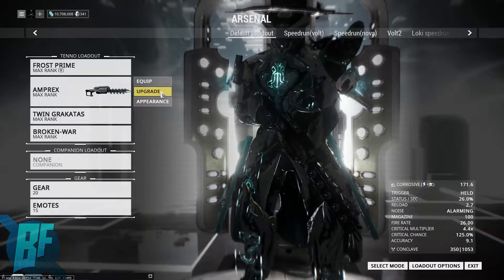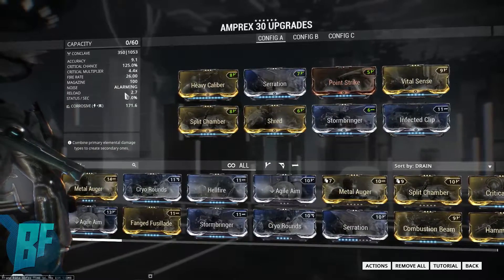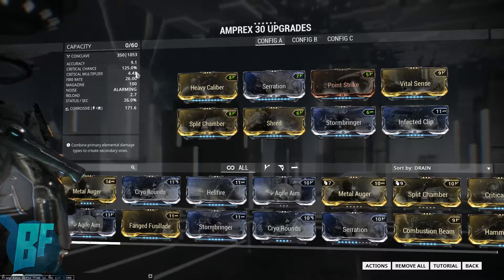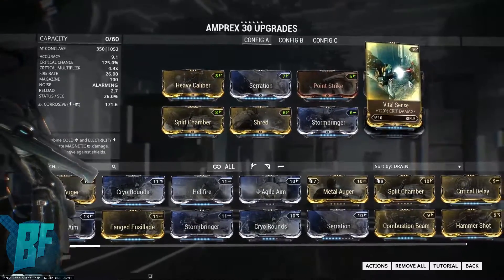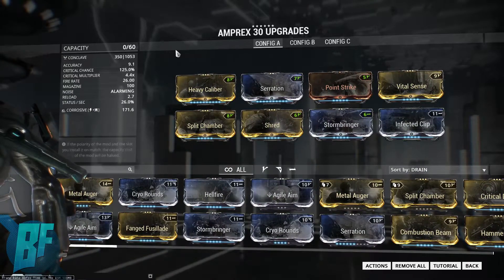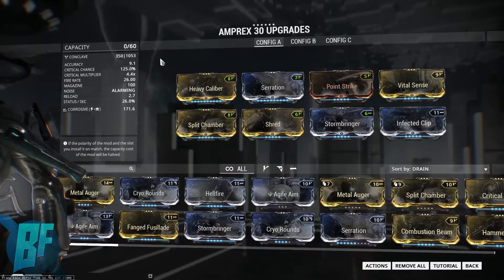This weapon is a red crit monster, and basically what that means — here while we're taking a look at the build — a red crit occurs whenever your critical chance is higher than 100%. With the Amprex it goes all the way up to 125%, and that's just with Vital Sense. So this weapon scales amazingly with crit chance, and the rest of the build is pretty standard as far as assault rifle type weapons go.